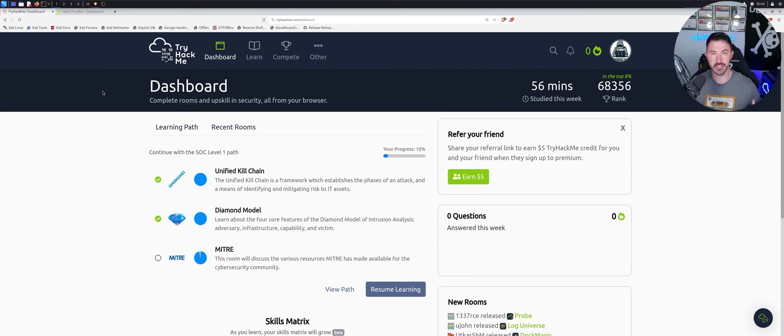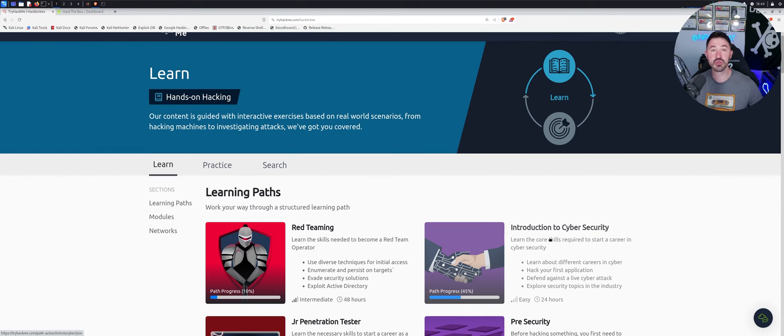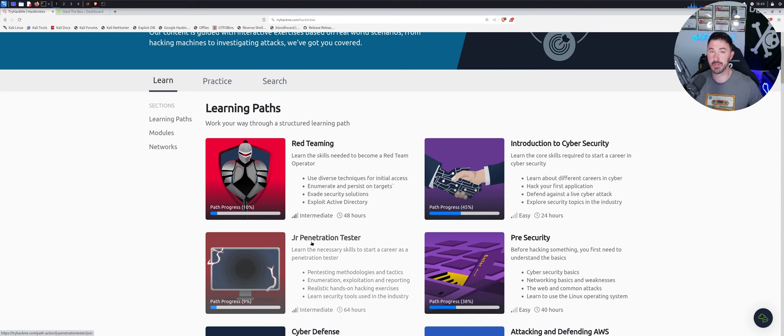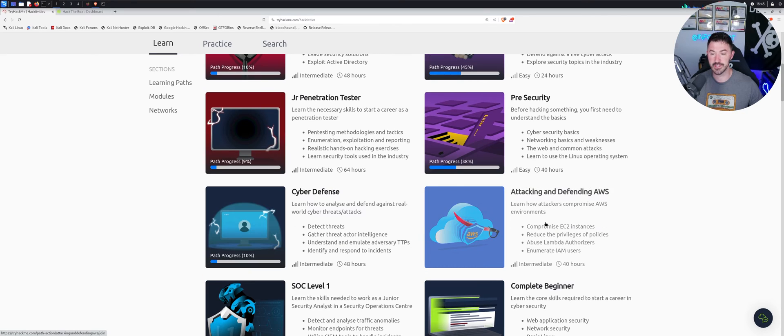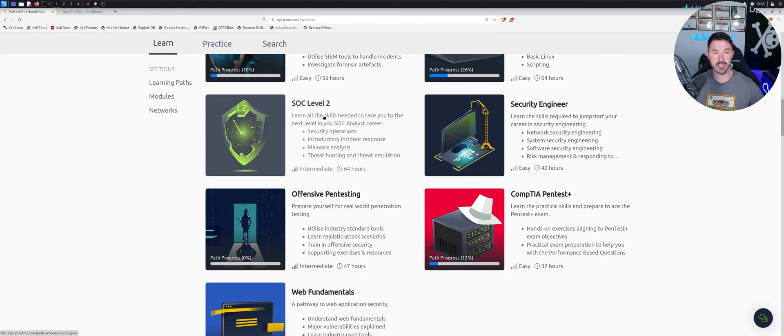If you need more hand-holding and babysitting, TryHackMe is awesome. You can go to Learn and there are so many different categories you can practice — red teaming, intro to cyber security, junior pen testing, pre-security, cyber defense, attacking and defending against AWS, SOC level one, complete beginner, and so on. If you're brand new to the field, you can learn the core skills required to start your career in cyber security.